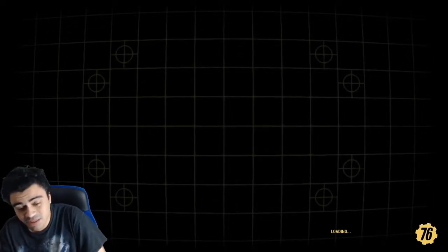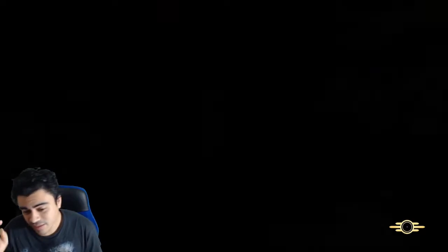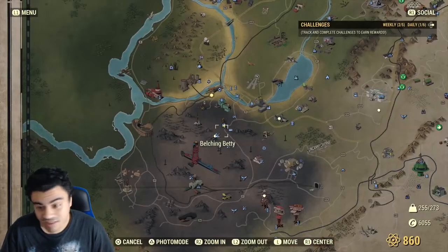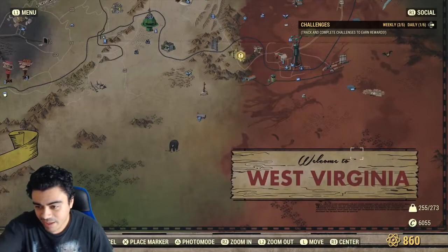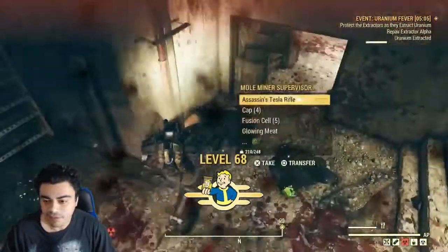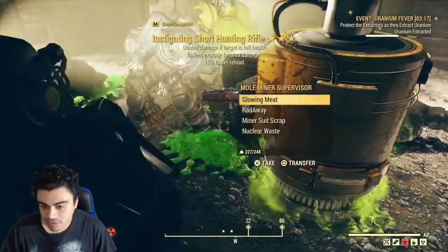It sucks that it's a completely random drop — I really don't like this in video games. I experienced it in The Division 2 and Destiny 2, the whole grind thing. But this is pretty much the only way to get legendaries, unless you randomly get one from a mob drop, from the scorch beast, or from events. You have a lot more chances to get legendary pieces from events. You'll know it's a legendary when it has a star on it — enemies with a star usually drop a legendary when killed.